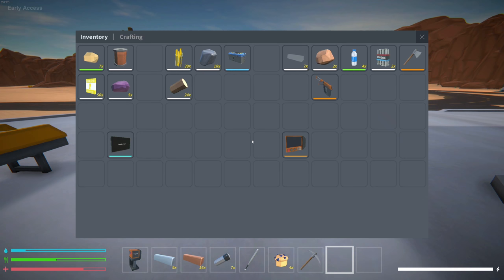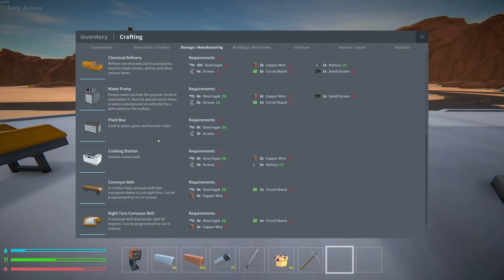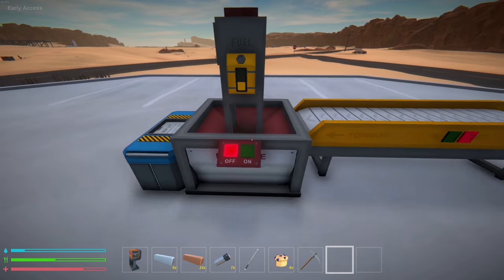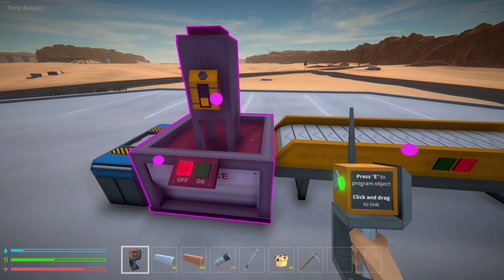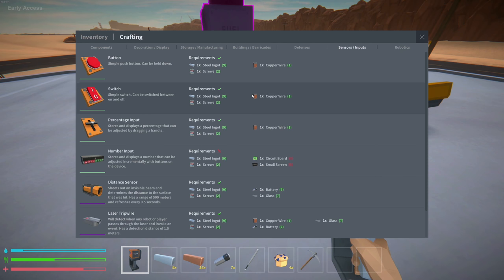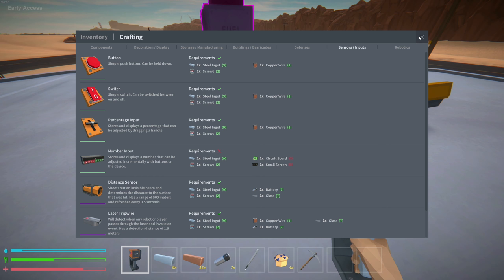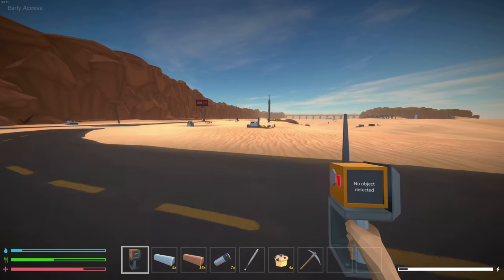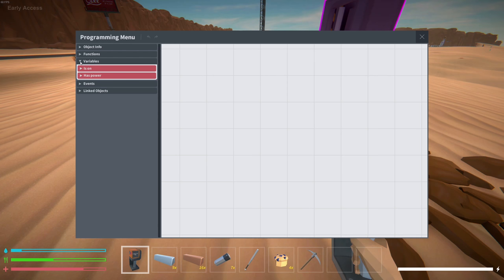We have the planter boxes sorted. Now the pump jack is what I want to get going — we need oil for fuel and everything. Once we get fuel going, we can use furnaces behind everything. There is some type of programming system in the game, and I'm curious if we can get the furnace to detect when there's actually anything in it. Looking at sensors and inputs: there's distance, a laser tripwire, and a digital clock.